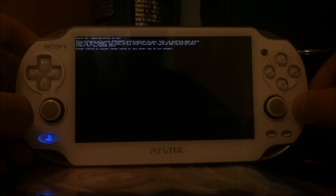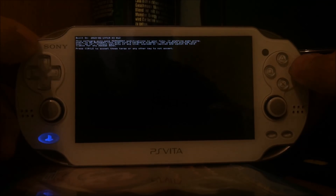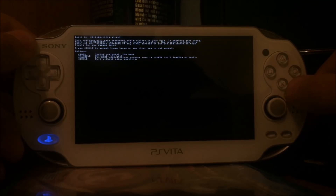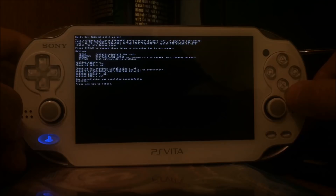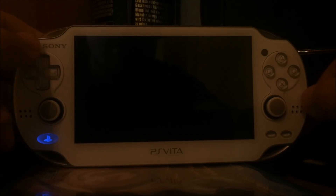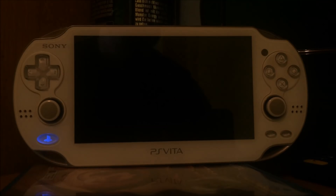If we are on version 3.65 — and this device is on 3.65 — we can start this application. You should read all of the text, and if you agree with it you can press Circle to accept the terms. Then press Cross to install it. It's going to check a few things and if everything is correct it should easily install. Press X to continue. Now it should have installed the hack to the bootloader of the PlayStation Vita.